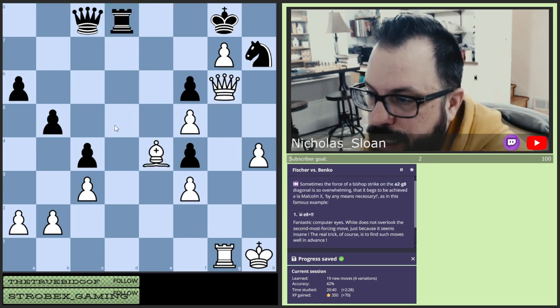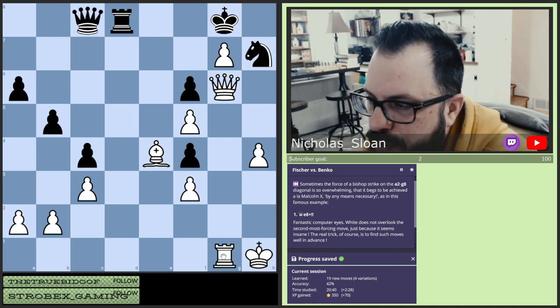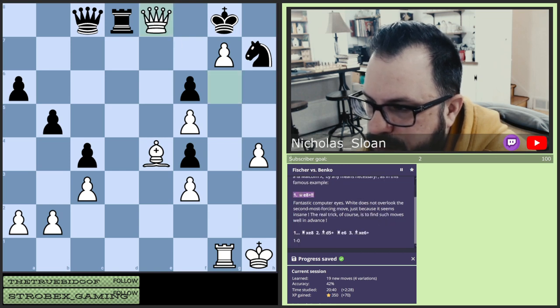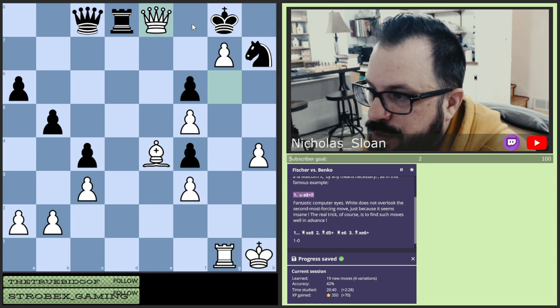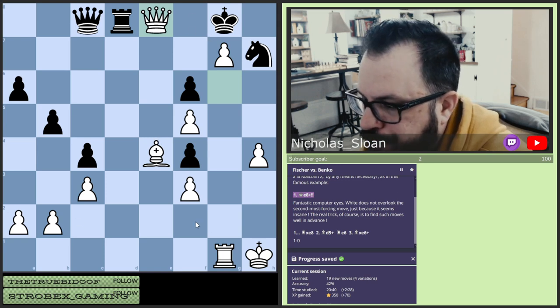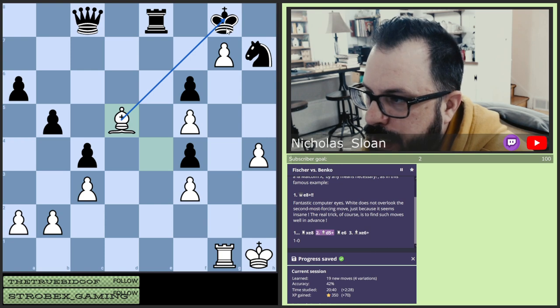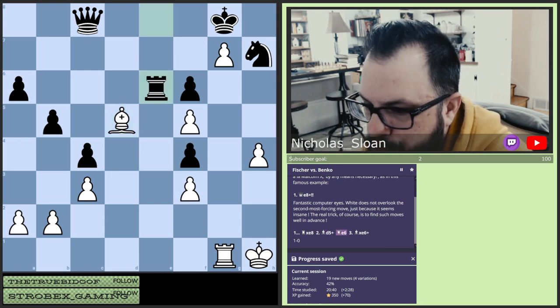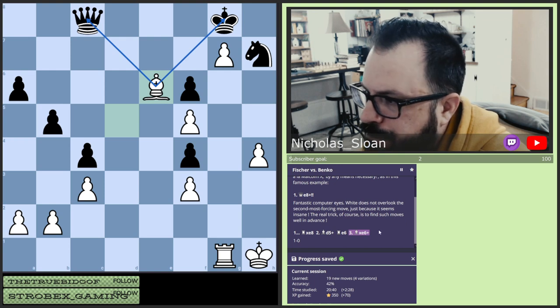Any means necessary — I should have seen this. But removing the defender. Queen takes. Queen to E8, check. He's forced to take, he can't move anything. If he blocks, it's checkmate. This is all bad news. He takes, and we get — any means necessary — we now have check. He has to block, no choice, forced. Takes. And the queen's under attack. We have a fork. And that's it, it's game over. He has to take, and then the pawn will take here.